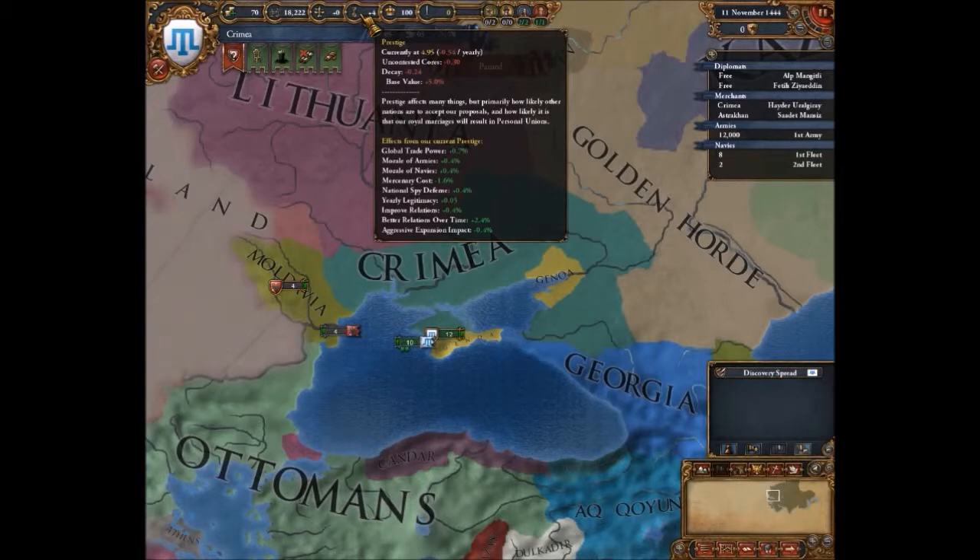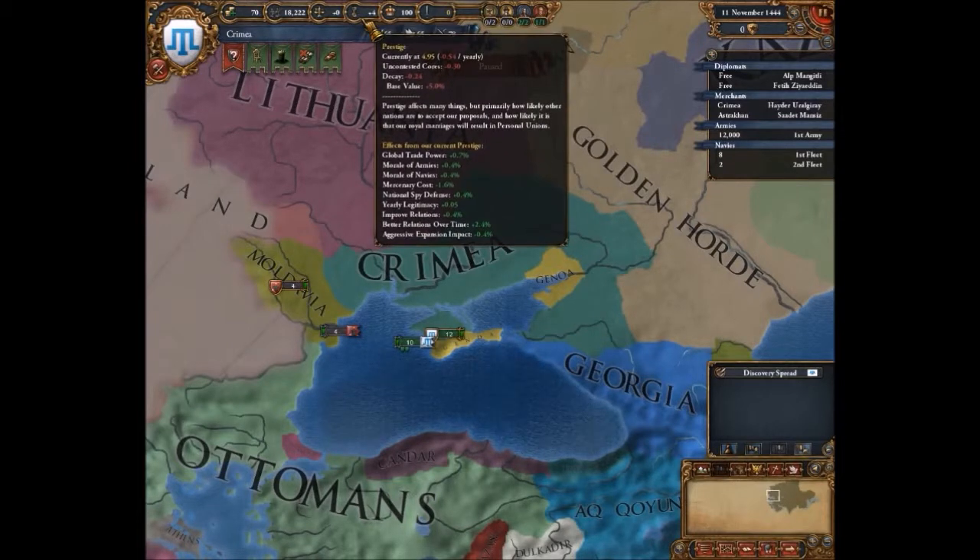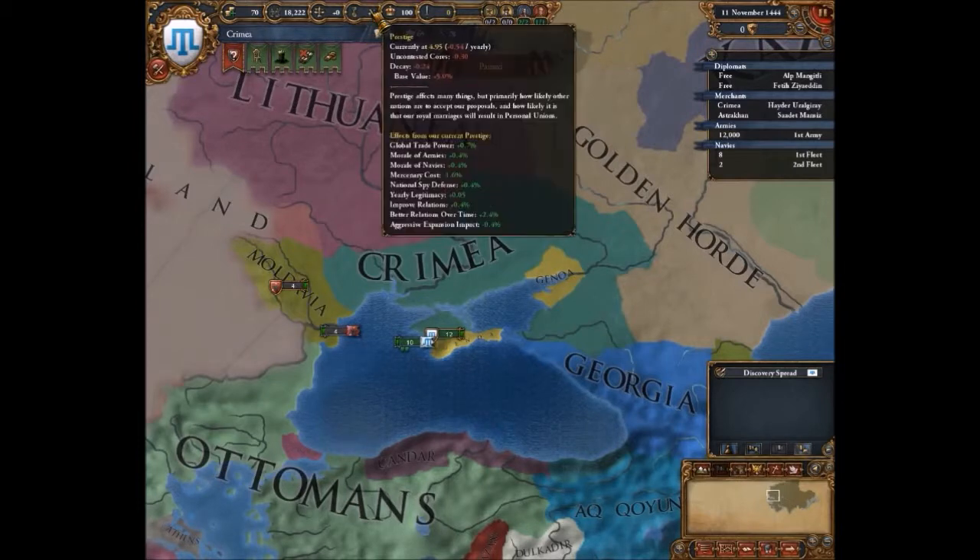Prestige doesn't work like it did in Crusader Kings where it was almost like a score. It affects many things — probably how likely other nations are to accept your proposals, how likely a royal marriage results in personal unions, and it affects global trade power and morale of armies. It's very important to have high, but it does go down over time.